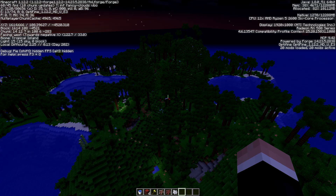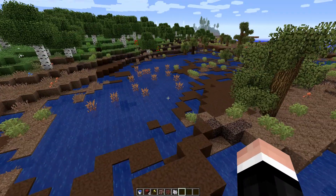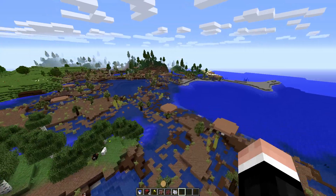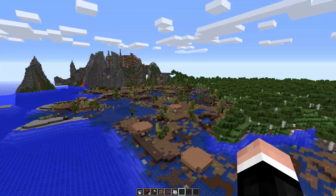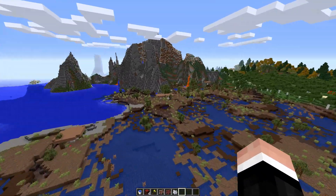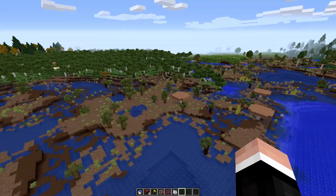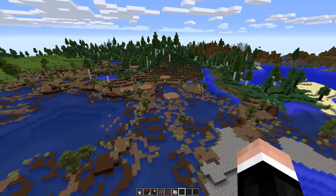This biome is called Bog. I thought this might make for an interesting looking build. There's not a lot of physical land because of all the water, but maybe make a bunch of small homes or small buildings with paths connecting everything — maybe some muted tones or something. Let me know what you guys think of this one and maybe some suggestions for what kind of buildings we could put in this biome.